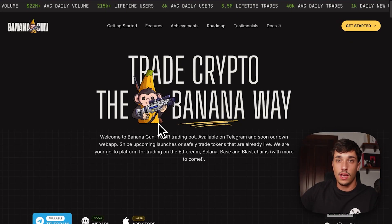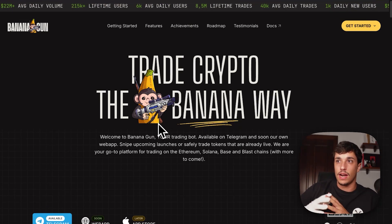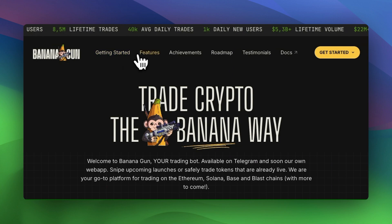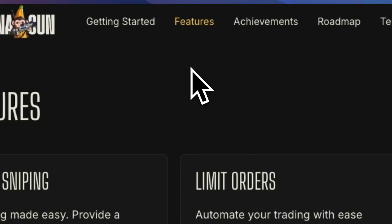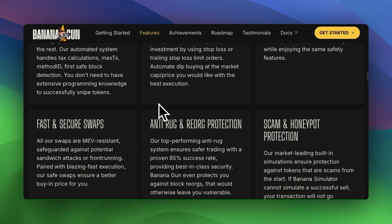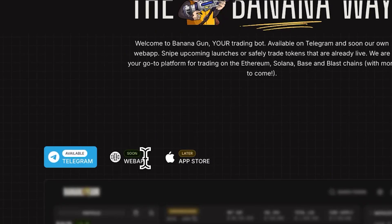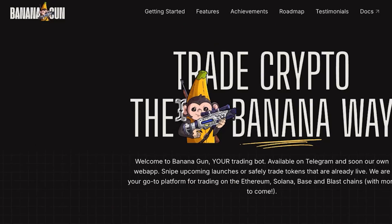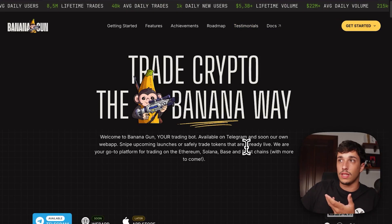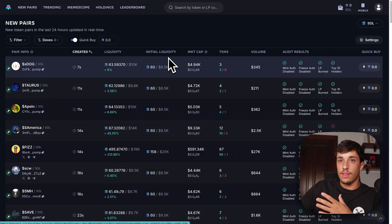As the fourth option we have Banana Gun. It's a sniper that comes from Ethereum and they arrived on Solana not too long ago, but they are doing pretty well. They are really fast, but they don't have a ton of functionalities yet since they're new on Solana. They will probably be a much better option within the next months as they launch more features. It's only available on Telegram, but they will be launching a web app soon. They also already have a token, so they've lost that part of the hype for farming the token.